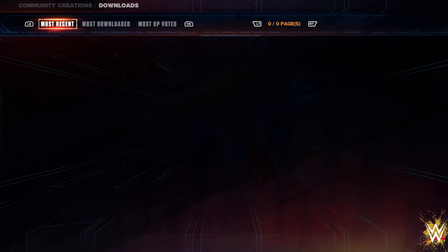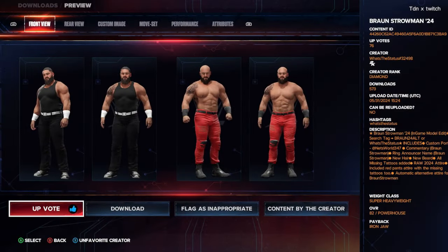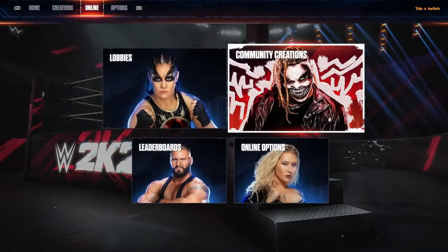He also has an updated Braun Strowman. This Braun Strowman is updated to what he looks like currently — his current-day look. It has his new beard, all his missing tattoos added, a RAW 2024 attire including red pants with his tattoos added as well. It has two attires.